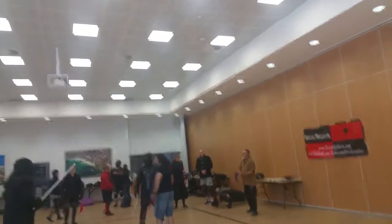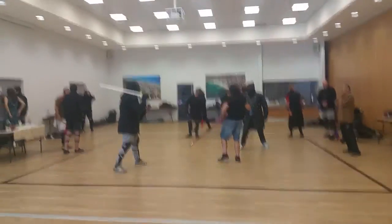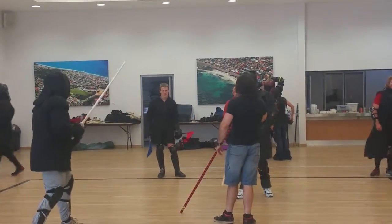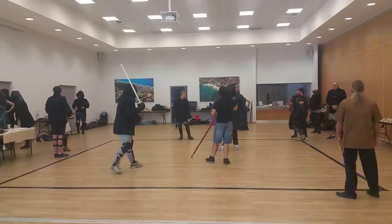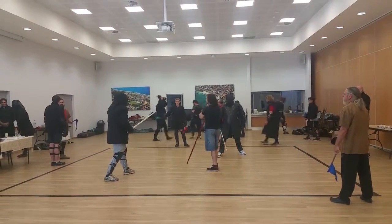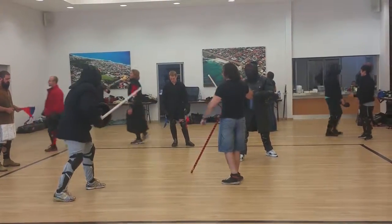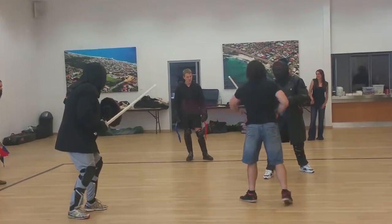Okay, so we have the sword and dagger, right sides. That's an awesome one. Grappling is nice. Sword is a companion guard. Next.